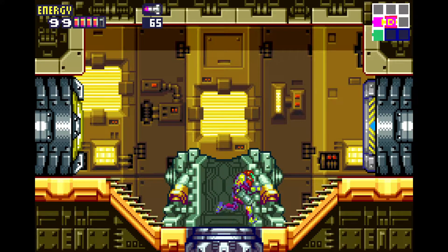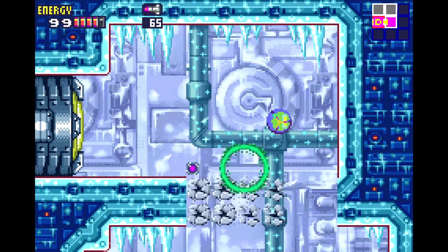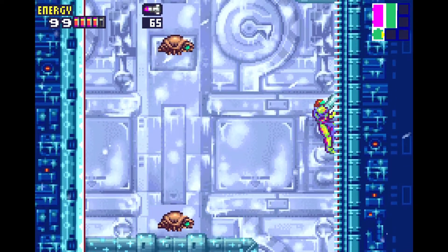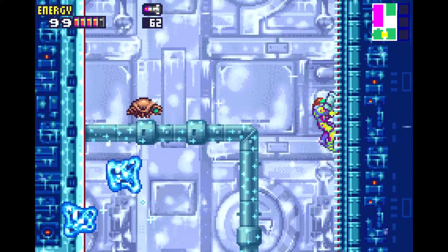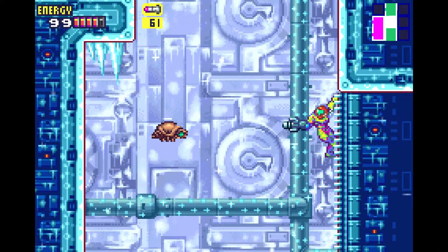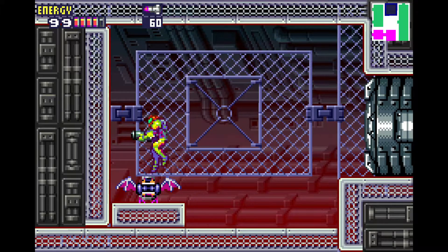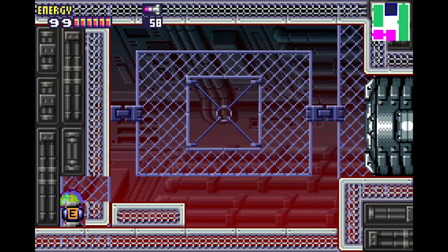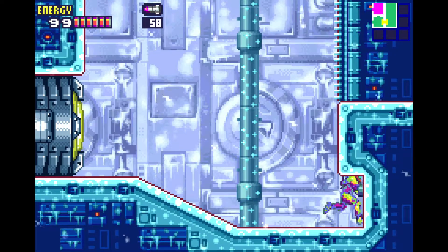So now our missiles freeze enemies, which I'm not a huge fan of. Because it basically says, hey, that thing that you do to do tons of damage — it doesn't do tons of damage anymore. Maybe it only freezes enemies that are strong enough, which in that case would make it slightly worse as well, because it would only allow you to use the freeze powers in scripted situations, only against enemies that are strong enough to take it.